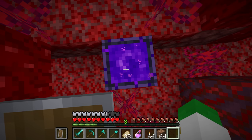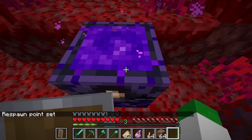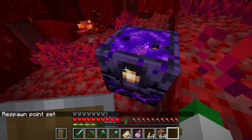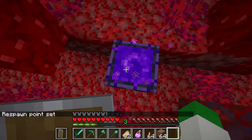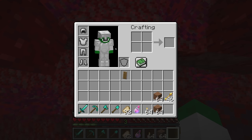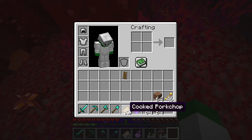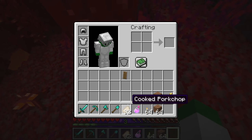Dying at the nether fortress is pretty common, so having a respawn anchor set is useful. You also want a shield and some armor — iron armor will work, but of course the better the armor the safer it'll be. You also want to have your main tools.